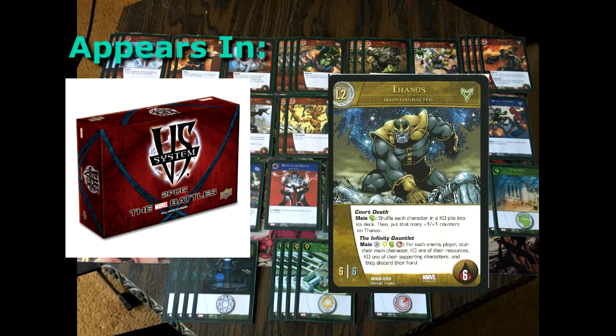The Infinity Gauntlet is a superpower activated during your main phase by paying one of each location. Each enemy player stuns their main character, KOs one of their resources, KOs one of their supporting characters, and they discard their hand. This superpower is devastating, easily sways the game to Thanos, and forces your opponent to play catch up.